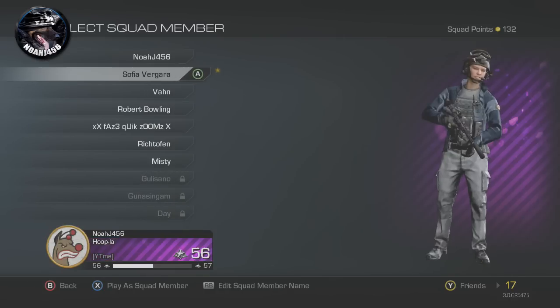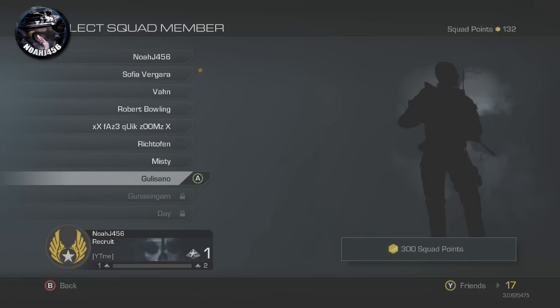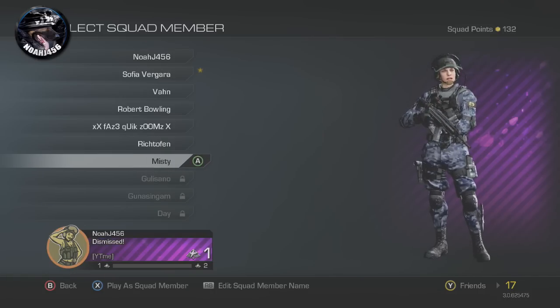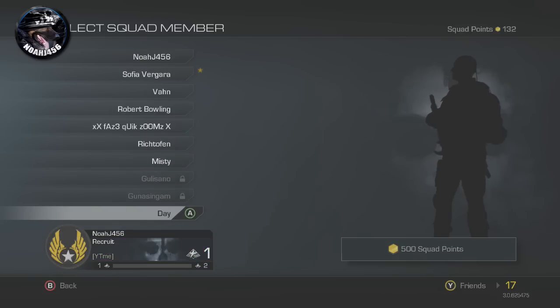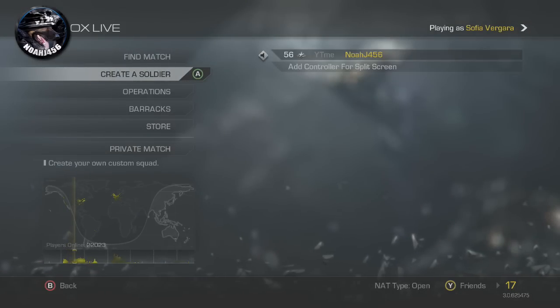As you can see, I have 132 extra squad points right now that I just haven't spent. I bought two different characters. It costs 300, 400, 500, and these two characters cost 100 and 200 squad points to buy. So you really do need a lot of squad points, especially when you're not ranking up anymore and you need some more.